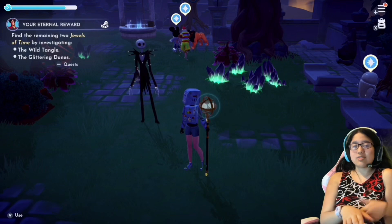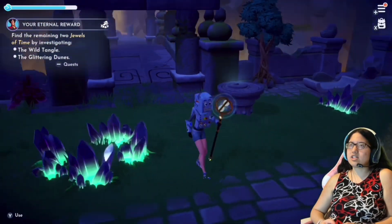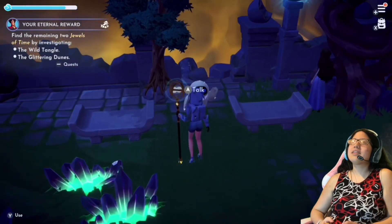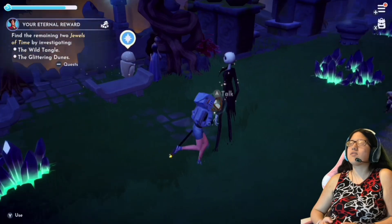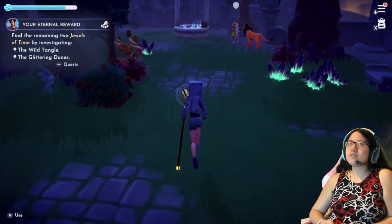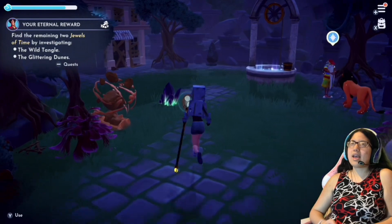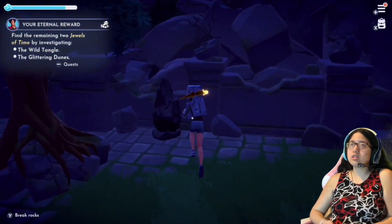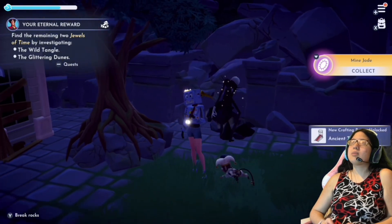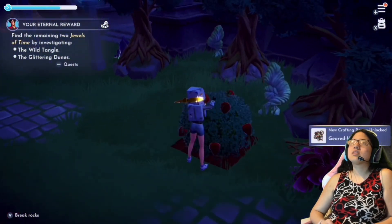Hey everybody, Kiara here, back with some more Disney Dreamlight Valley on the Nintendo Switch. A lot of stuff happened last episode — we got the hourglass, got Eve to trust us, unlocked Eve's quest. We finished one of Jafar's quests to unlock Glittering Dunes and Wild Tangle, unlocked Goofy's stall, planted some seeds, grew some celery, made friends with Eve, and we keep unlocking new crafting items.